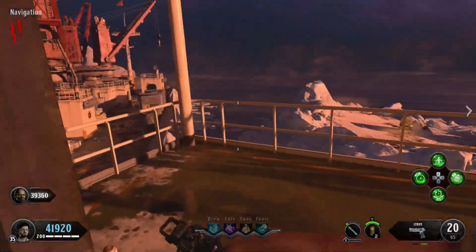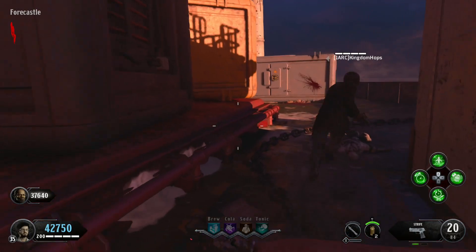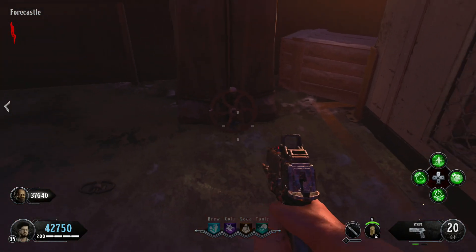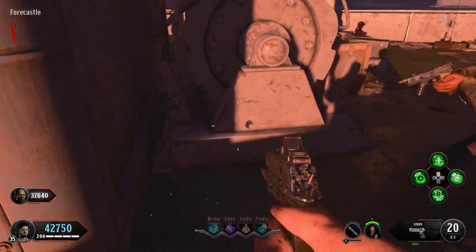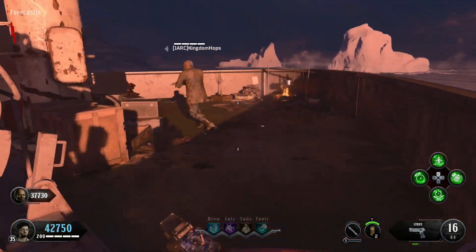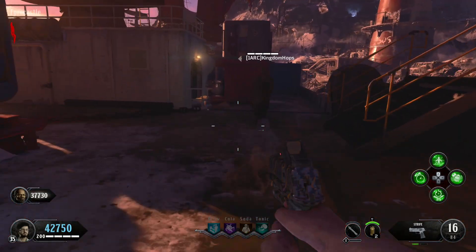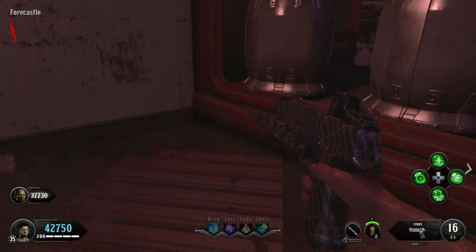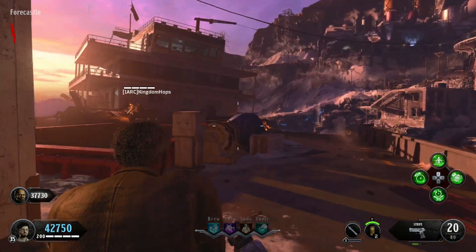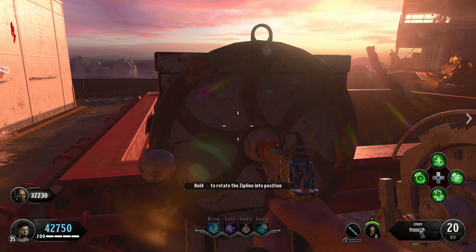Then you need to go to the back of the ship, where Mule Kick was in original Call of the Dead. The first location of the wheel can be leaning up right there. The next location can be over here leaning up against this generator. The third and final location can be over here — next to one of the radios in original Call of the Dead — leaning up right there. You're going to place it on here and spin it once again.